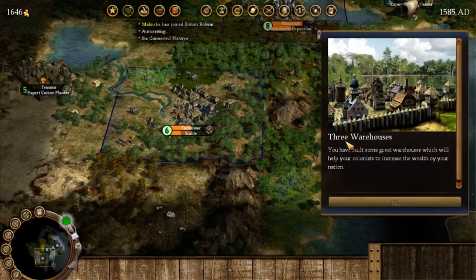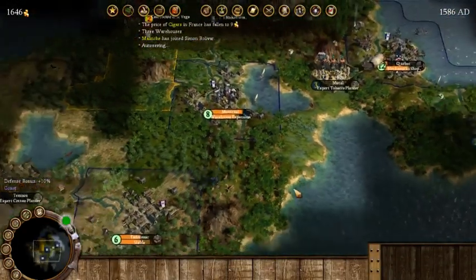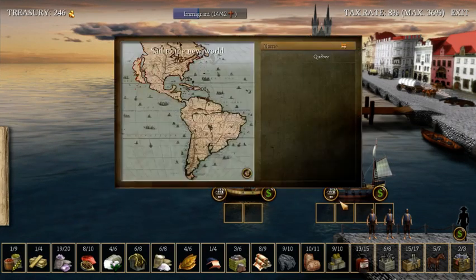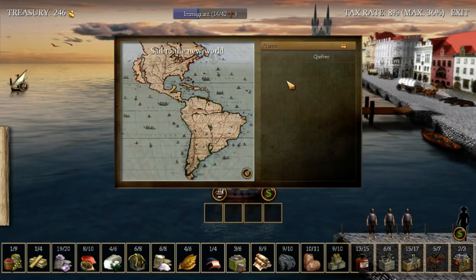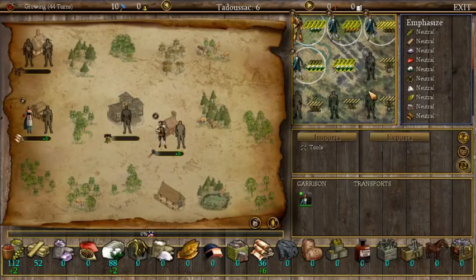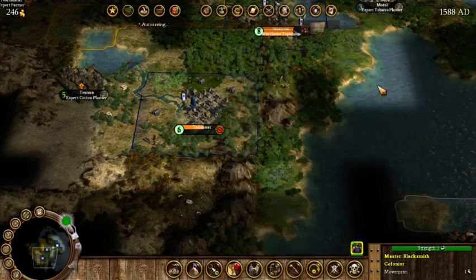We're doing well at converting the natives. We now have a warehouse. What else can we build? Let's build a stable — some horse production might be good. We've built three warehouses. We'll be looking at starting another colony here soon. That's our cue to buy our merchantman. We can't really do anything else here, so we sail back. We're not producing fur yet but we are producing a lot of food.